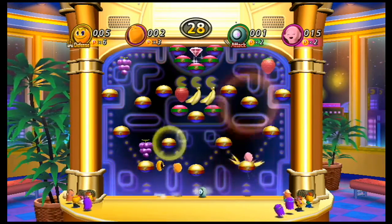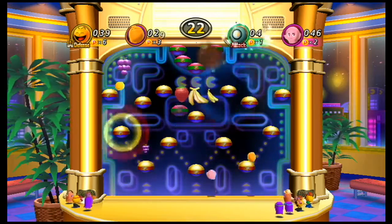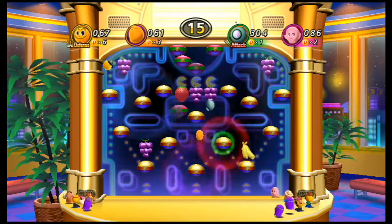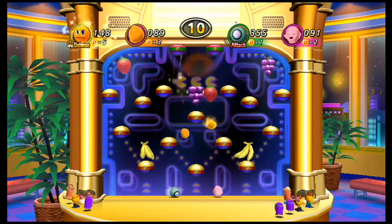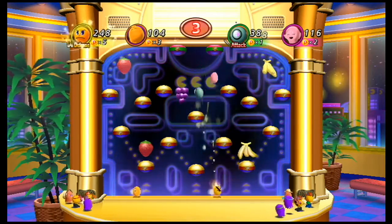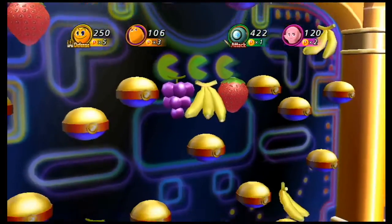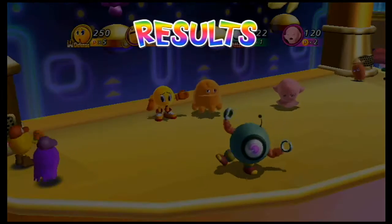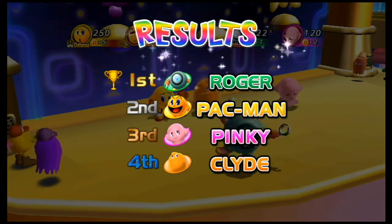Does somebody get the Chaos Emerald? Whoa, Roger's got like 300 all of a sudden — what the heck? I don't think I can win at this point. I'm stuck on the ground. He used the power thing at the beginning and got the gem, and it gave him like 300 points. Fine, take the level one. But you know what's going to happen — I'm going to take that level three from you. You better watch your back.